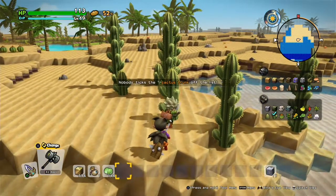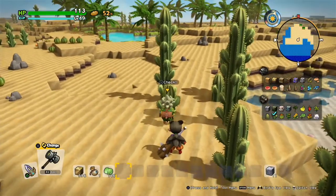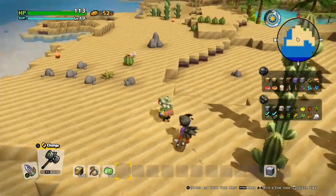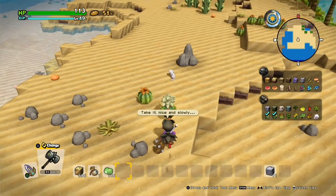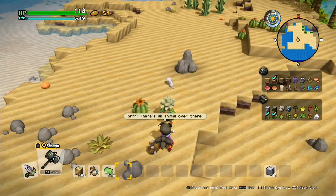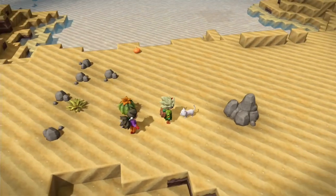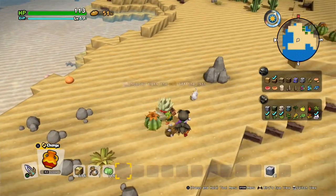First off we're going to check the cactus trunk. There are a few parts of the cactus to check off — you've got a cactus crown and the sandy sandstone. You also have a pet here, the cat, so befriend that little cute thing and you'll now have a cat.